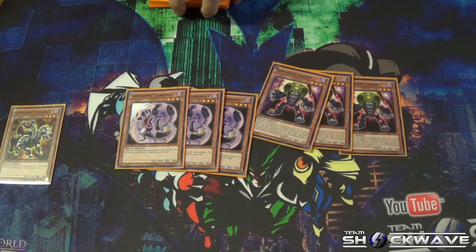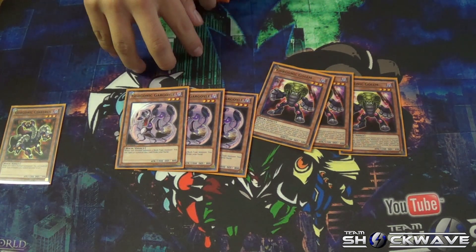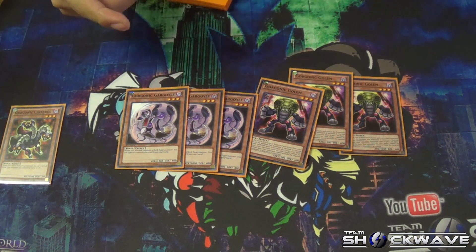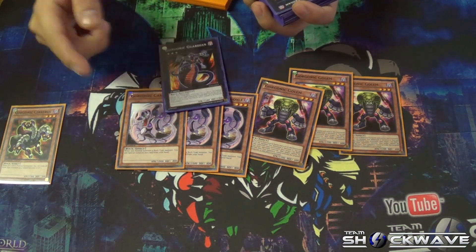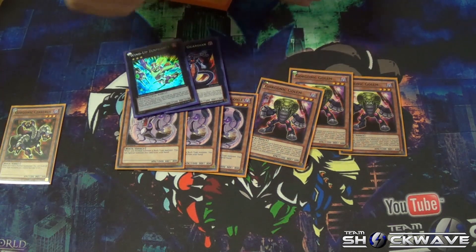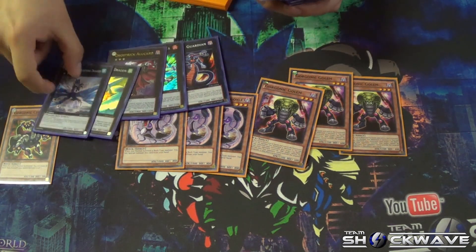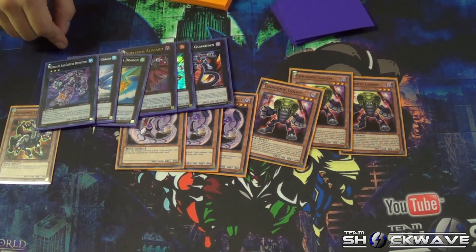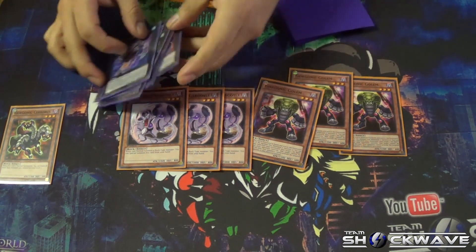This one is good because it's a level three special summon whenever you summon a Rock, so you can combo it with a normal summon of this guy or this guy and go into any rank three. Usually we can play the Gorgonics just to destroy something, but you can go into Wind-Up Zenmaines or Outlet, like your 2017 and then Has a Golem — because it's Rock, we can use it as material for the next card.